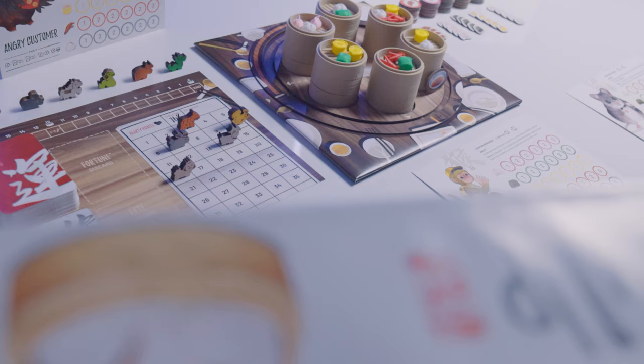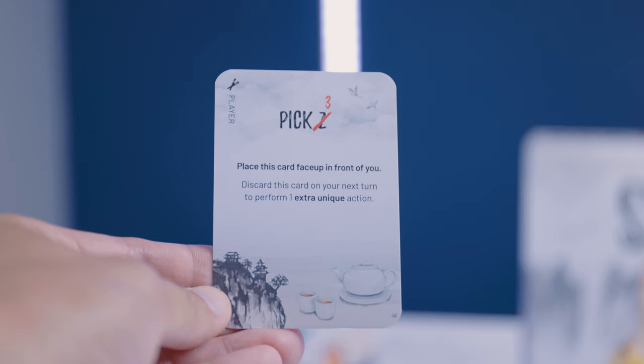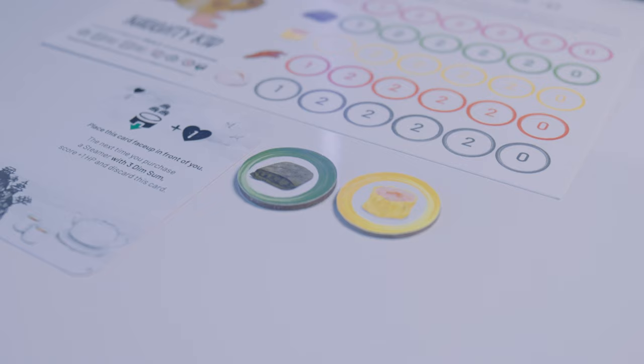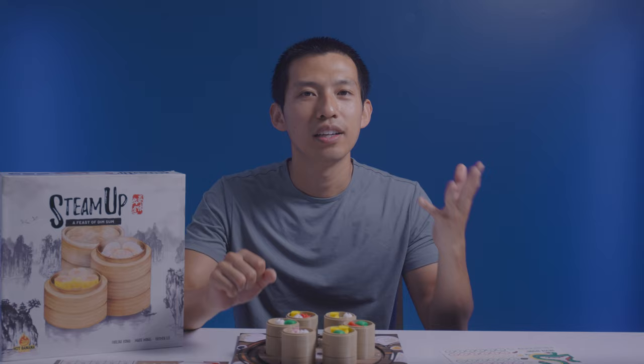To score end game hearty points: each player gains one point for every two fortune cards in their hand — face-up cards in front of you do not count. Each player also loses one hearty point for every two leftover food tokens. Whoever has the most hearty points wins. On a tie, the player who collected the most dim sum in total wins. On a double tie, everyone shares the victory. That is how you play Steam Up.